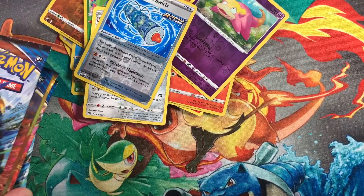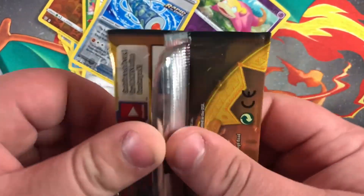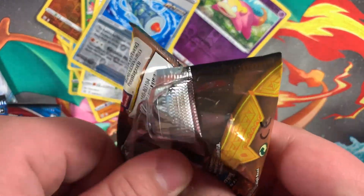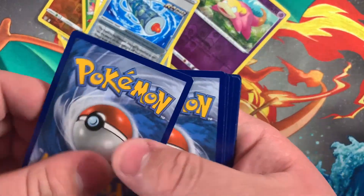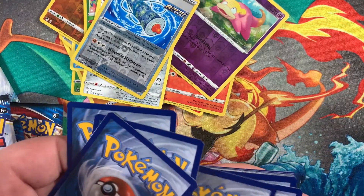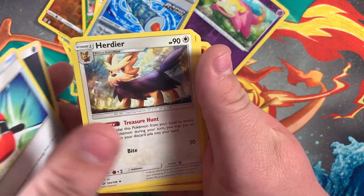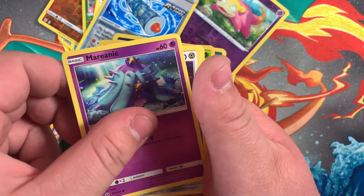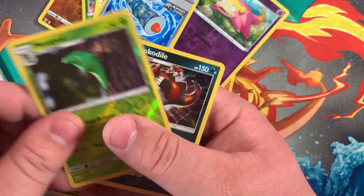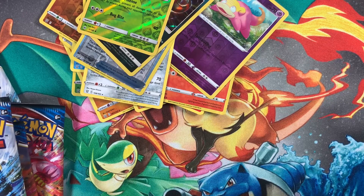These packs are probably going to be trash. Let's open some trash first — Sun and Moon. Code card. Energy. Crushing Hammer. Header. Lillie. Eevee. Crawbrawler. I don't care, I don't care — that set is like the base set.